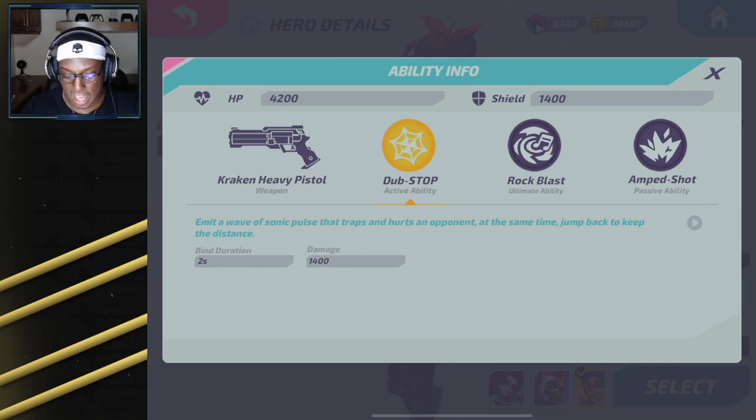My final tip with the active ability is to use your web to dodge abilities — and it also works mid-air. This is the main thing I use Scatti's spider web for. When you become a very good Scatti player, a lot of the time you won't need to use your spider web to lock people down. Saving your active ability to dodge things like Gloria's ultimate, a Judix fireball, or Source trying to trap you — using that spider web shoots you pretty far back and lets you dodge a lot of abilities.